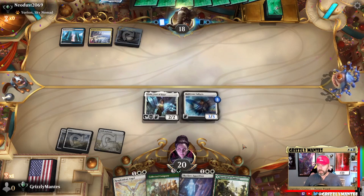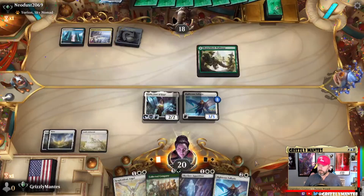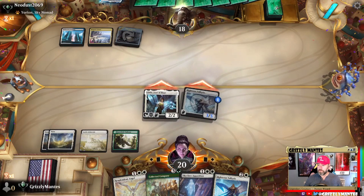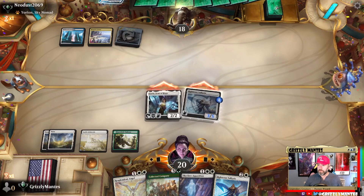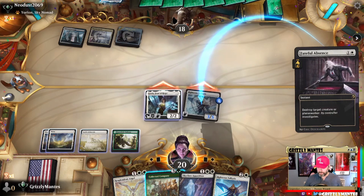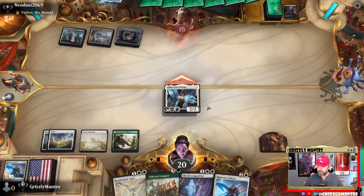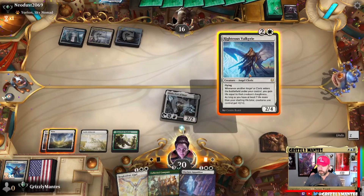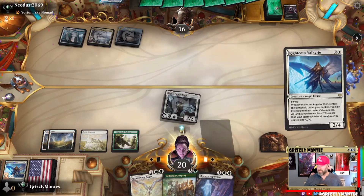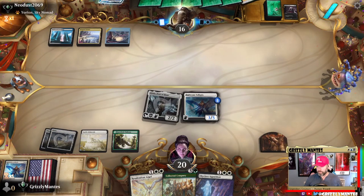Let's go with the Valkyrie. Got to watch out for March — March of Otherworldly Light is the scariest thing right now. He's got something — yeah, Faithful Absence. Do I want to CoCo in response? I don't believe so. Thinking between the Innkeeper and the Resplendent Angel — this way we can tap Giada so we can crack this Clue.